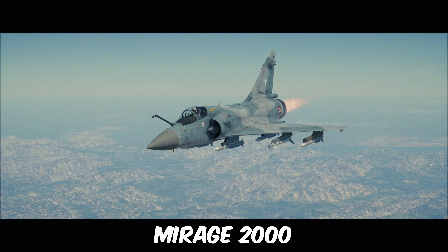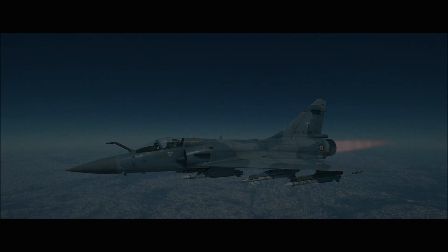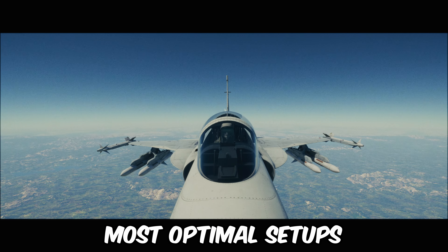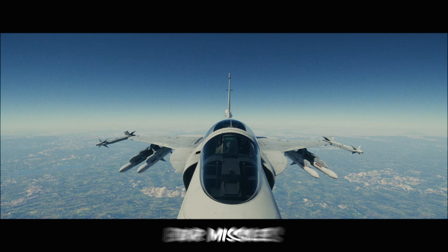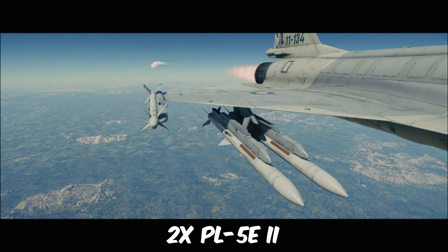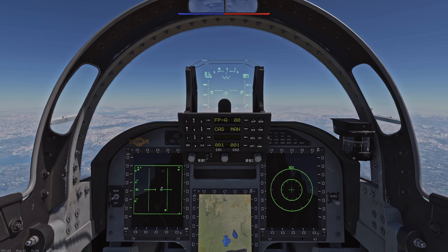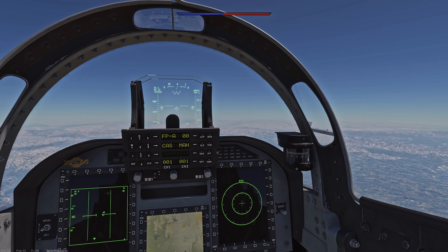Hello and welcome back to another video. Today we are in a purely hypothetical beyond visual range engagement between a Pakistani JF-17 and an Indian Mirage 2000. Sadly, there is no Indian skin for the Mirage 2000 in War Thunder. Both aircraft are equipped with their most optimal setups: the Mirage 2000 carries 6 Mika EM and 2 Magic II, whereas the JF-17 carries 4 SD-10 missiles and 2 PL-5E2.